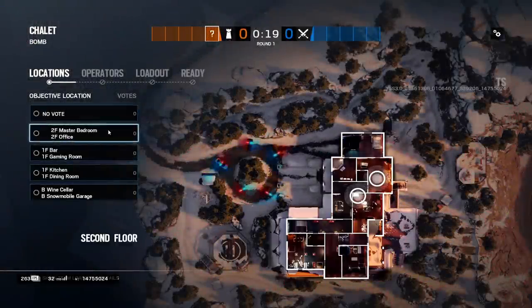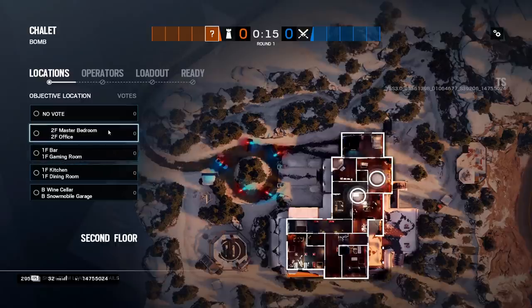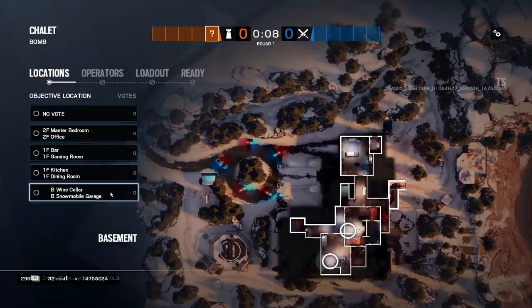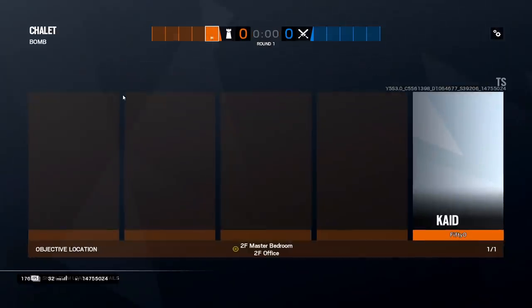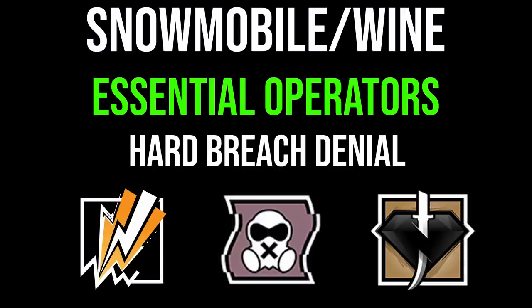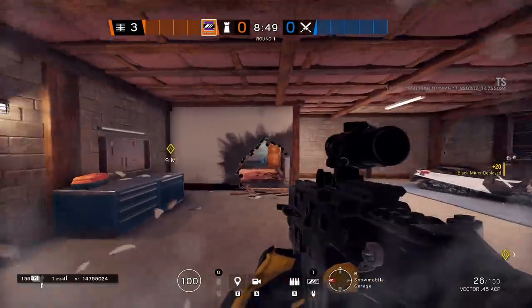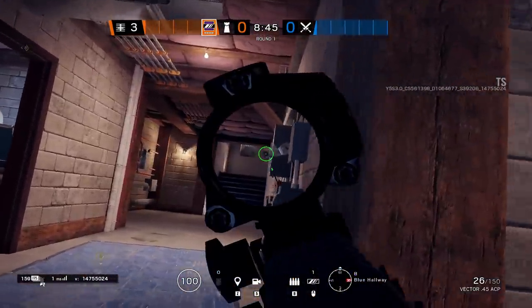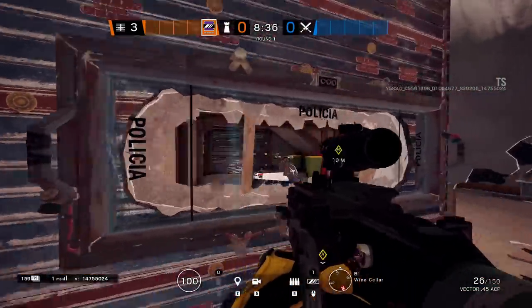Now onto defense and objectives. Siege's main focus is bomb mode, so I'll keep it to that. There are four sites: master bedroom/office, bar/gaming room, kitchen/dining room, and wine cellar/snowmobile garage. I'll be excluding bar and gaming room — it's the weakest site, so don't pick it if you can. Starting with wine cellar and snowmobile garage: you need hard breach denial — a Mute, Kaid, or Bandit. At least one to control the snowmobile garage wall. If you bring two, make sure Kaid gets the hatches, especially in the connector room. A Maestro mirror can be very good watching towards the snowmobile garage.